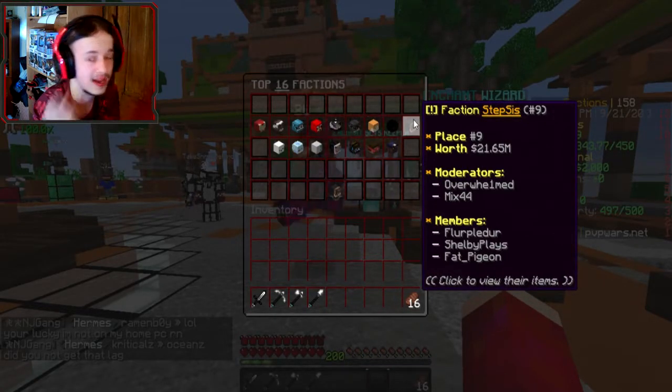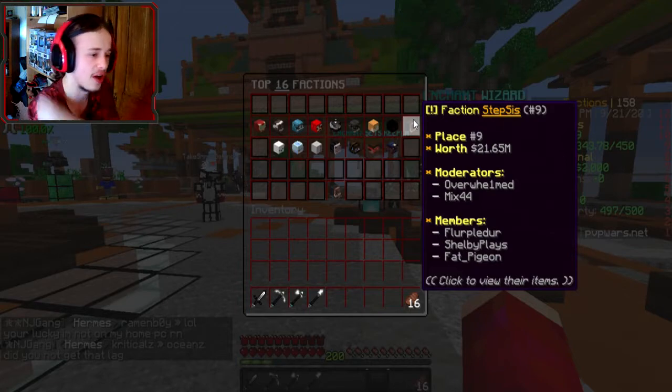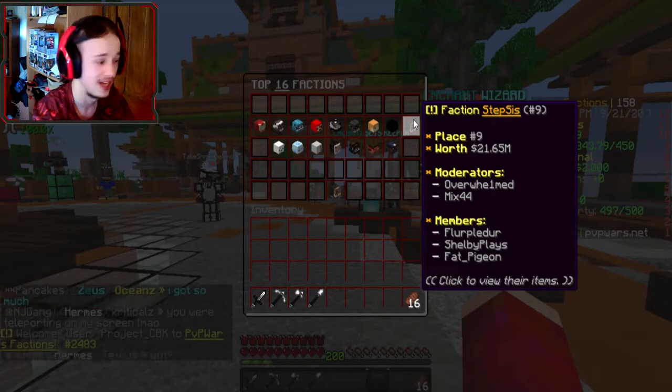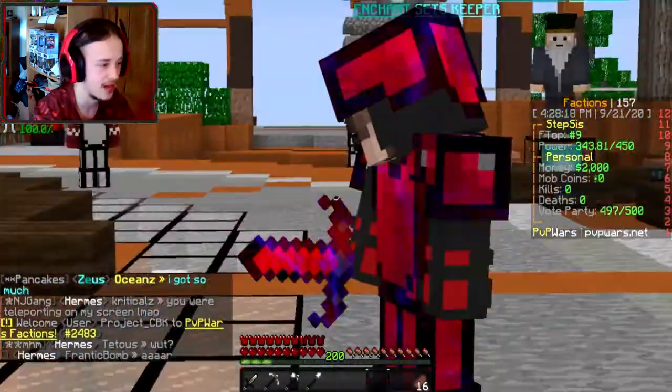This faction is owned by Champion Brain — you guys might know him. We've got a lot of awesome people in here: Mixed, Overwhelmed, Shelby Plays, Fat Pigeon. Here's Brain actually right now, F-King.